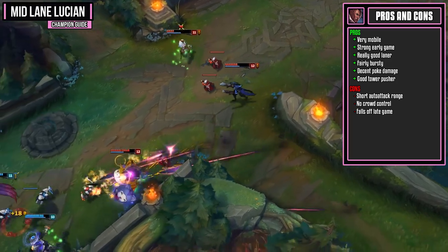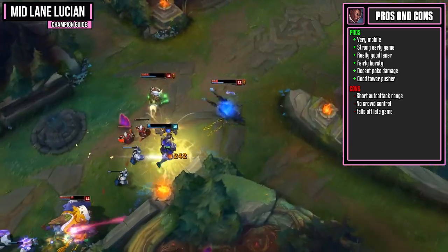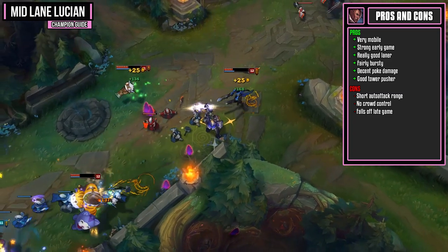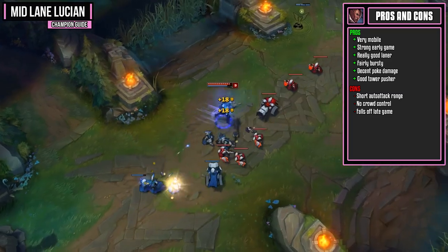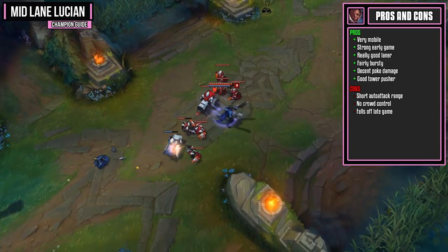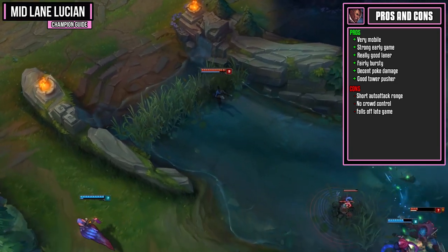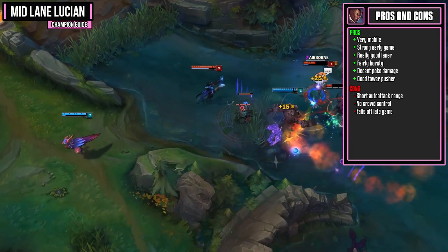Lucian's also a pretty good tower pusher. You can use your abilities over and over again and use your passive in between them to quickly shred the tower. Lucian does have a pretty short auto attack range, so he can struggle against some really long range champions. As long as you can dodge abilities with your E, you should be perfectly fine. Lucian also has no crowd control.